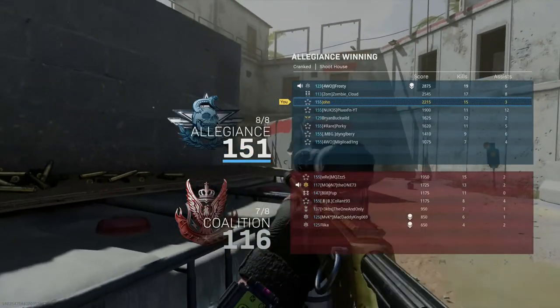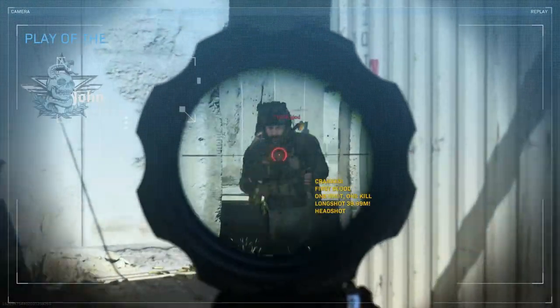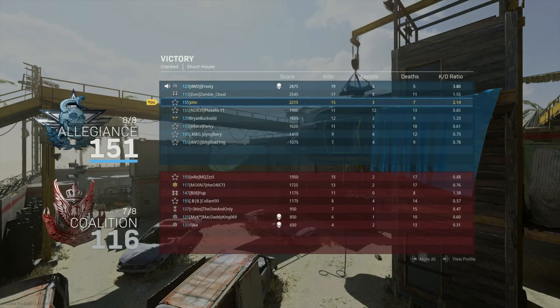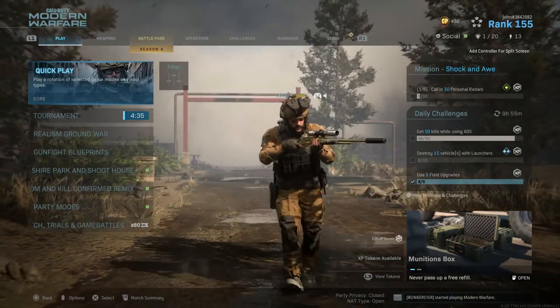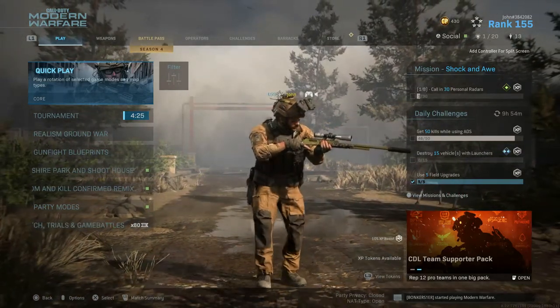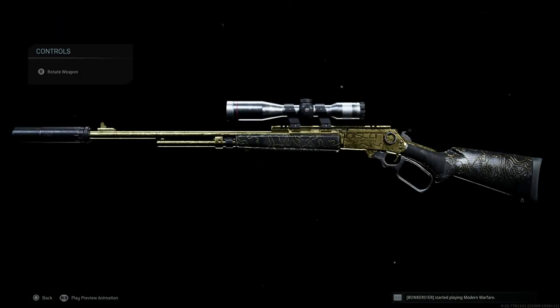There you guys have it — that was a quick game. We got 15 kills this game, a little bit better than the previous one. My kill streak glitched out. 15 and 7, 2.14 KD ratio — I'll take it. That pretty much wraps up today's episode now that we unlocked gold for the MK2 Carbine and did pretty well in both matches. Thank you guys so much for watching — drop a like if you enjoyed, subscribe if you haven't, and let me know in the comments what you thought about the gold MK2 Carbine.